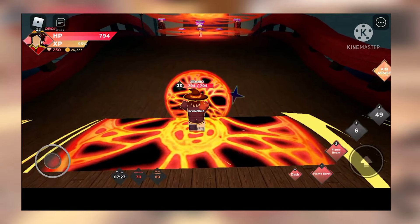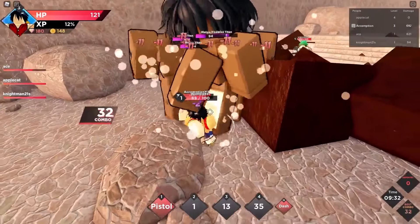Speaking of Meguretsu, the second one of the Tier A list, he has abilities such as Flame Burst, Flame Beam, Tornado Flame, and the special attack Explosions.